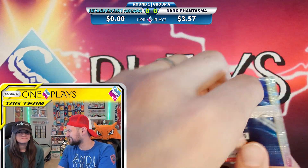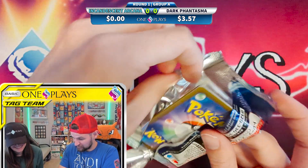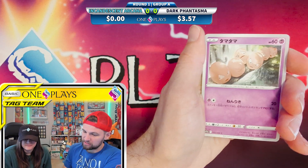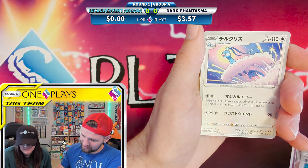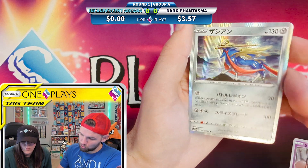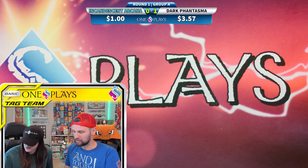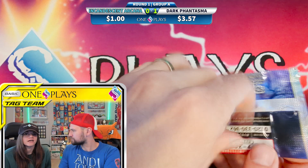Incandescent Arcana — it's hard enough keeping track of the English sets without throwing in the Japanese sets. These names are tongue twisters but they're awesome. The rare from Incandescent Arcana is — wow, it's Gardevoir — but it's only $1? Are you serious? One dollar. So Snorlax wins — Dark Phantasma has one point.